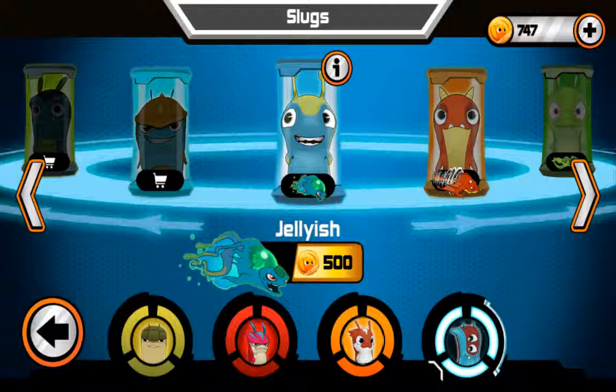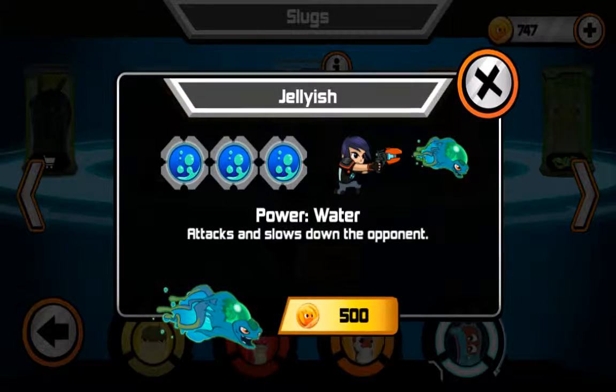But now we can just take a look at the slug. So the Jellyish - there it is. Its power is water and it attacks and slows down your opponent. The symbol to me almost looks like a lava lamp thing, because I've got one in my room - the blue background would be like the water and the light green is like the gel that bubbles as it warms up. That's just me, I'm kind of a science nerdy person.